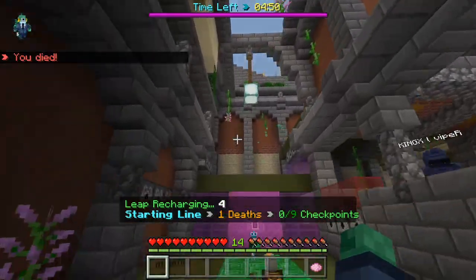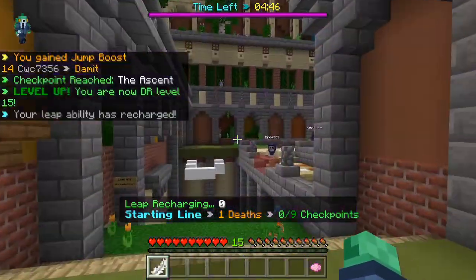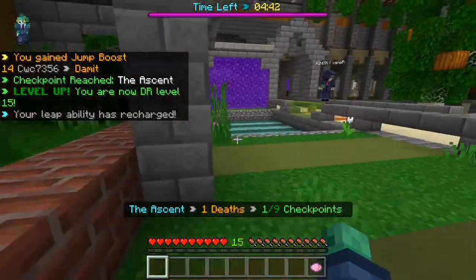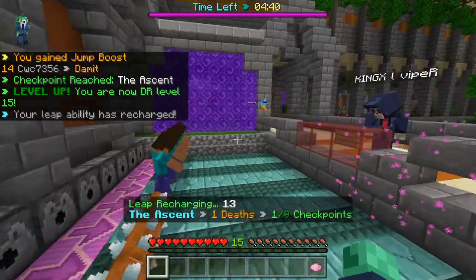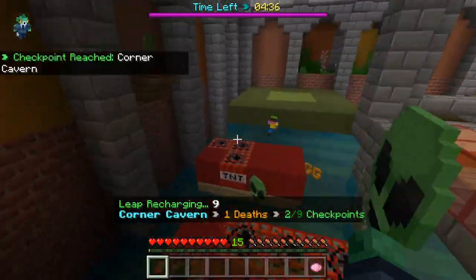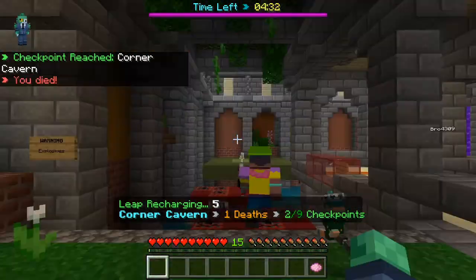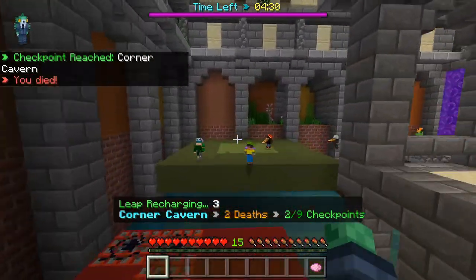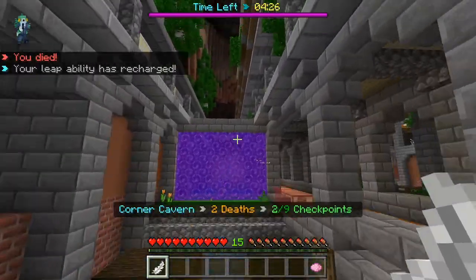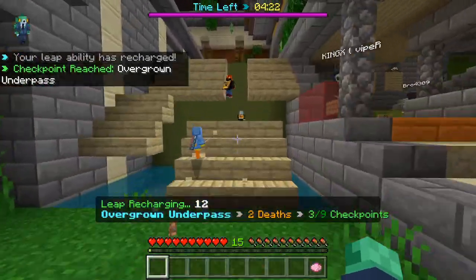It looks like we're kind of in the middle of the city or something of some sort. We got a few nice traps — nothing too hard yet. We do have the TNT trap finally over here. That was a sneaky one. It is looking like we're sort of in the middle of a building, and there is a canyon up there. That's pretty interesting.